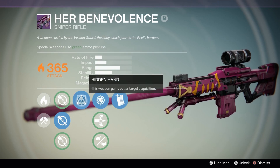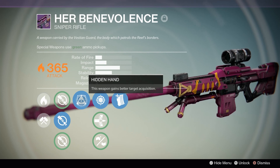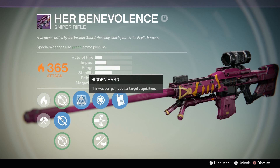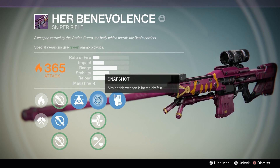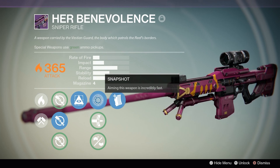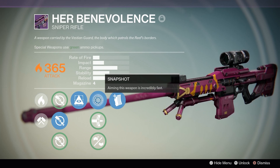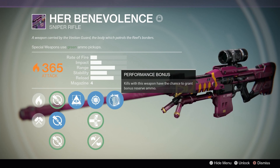For perks, the first I want to tell you about is the sight. I like running with Short Gaze nowadays. If you can reroll a sniper to get Short Gaze, I would definitely take that over anything else, because it increases range and also increases aim assist. This one has Hidden Hand — honestly, it's meh. I don't notice it; nothing feels different. If you can roll something else on a sniper, get something other than Hidden Hand because it's kind of a waste of a roll. I have a certain addiction to Snapshot now — it's actually pretty noticeable if you don't have a sniper with it. And the final perk is Performance Bonus: kills with this weapon have a chance to grant bonus reserve ammo.